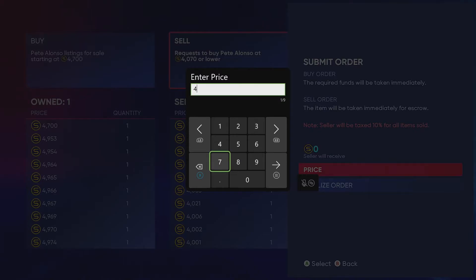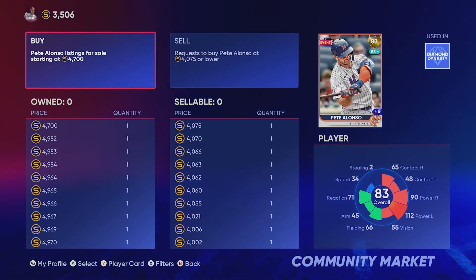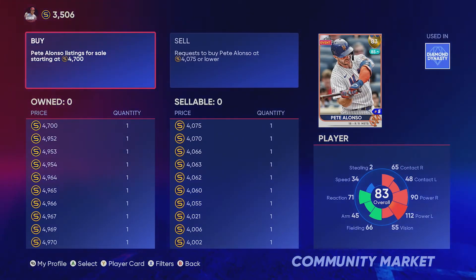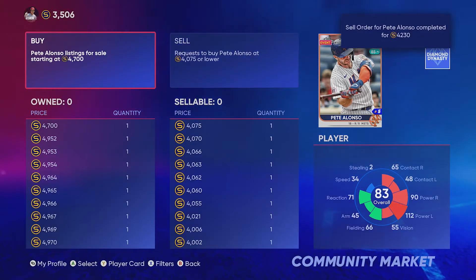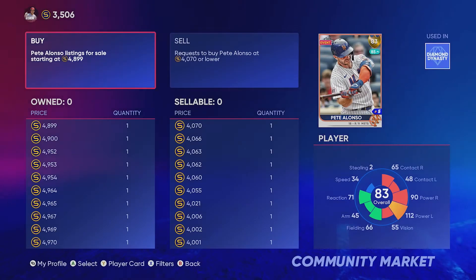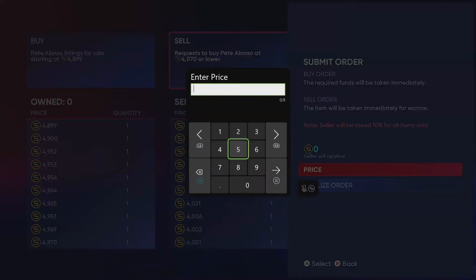Another buy order went through — see what I mean, they just come in chunks. If I were to sell it for 4,700 we would get 4,230 back, so 4,230 minus 4,070 comes out to 160 profit. I'm going to put the other one up for 4,952, which is one less than the one at 4,953 — that'll be at the top once the 4,700 one sells. Look how quick that sold — 4,230 was our return on the 4,700 one, around 160 profit. And we've got another Pete Alonzo at 4,070 that we can sell.